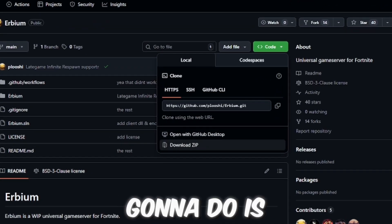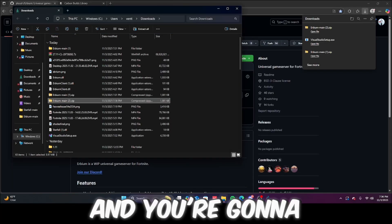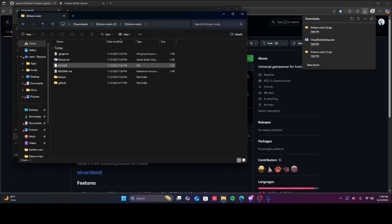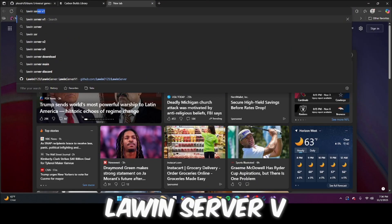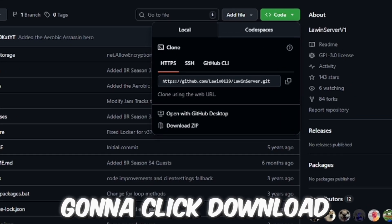You're going to download the zip for Urbium, then you're going to extract Urbium, then open it. After that, look up LawnServer v1, click on it, and click Download ZIP.